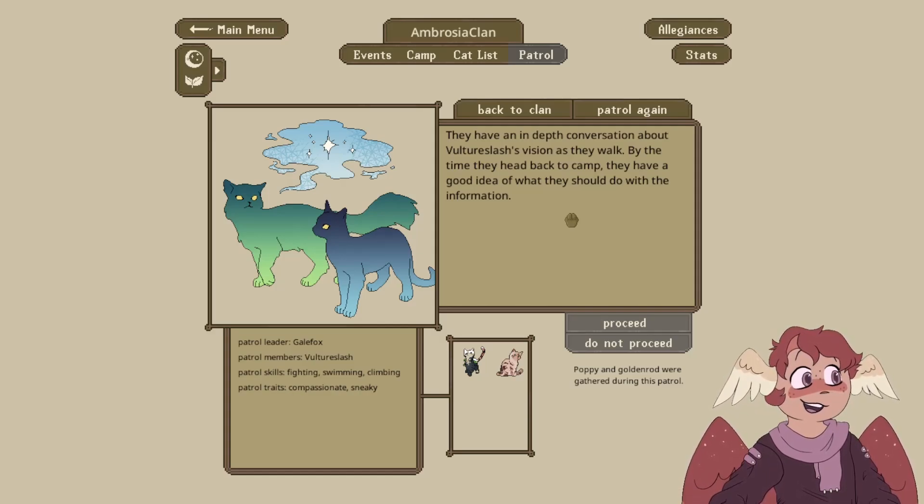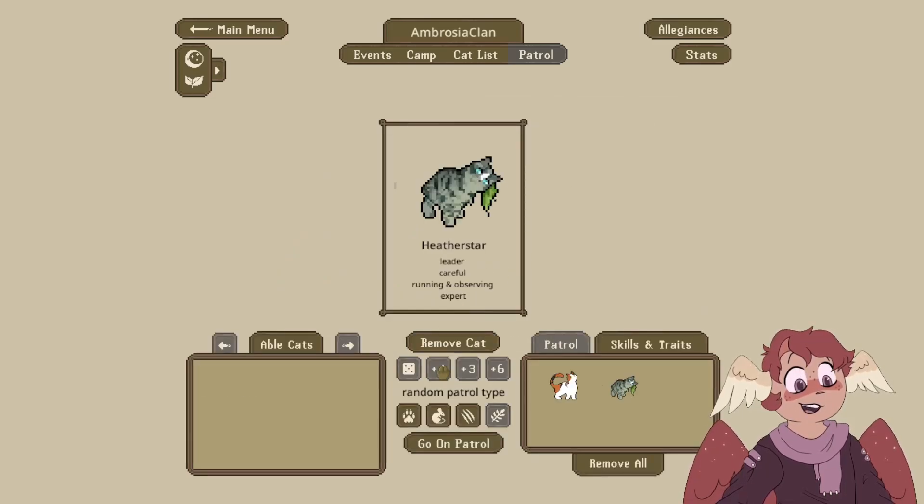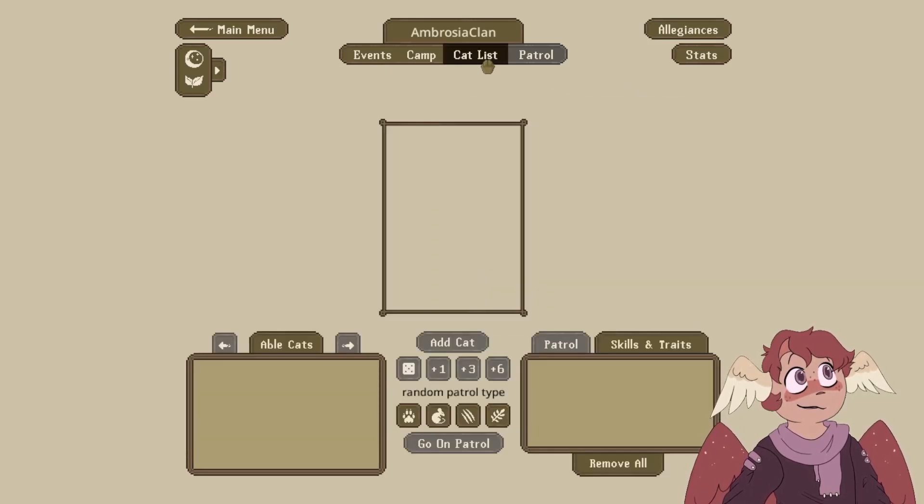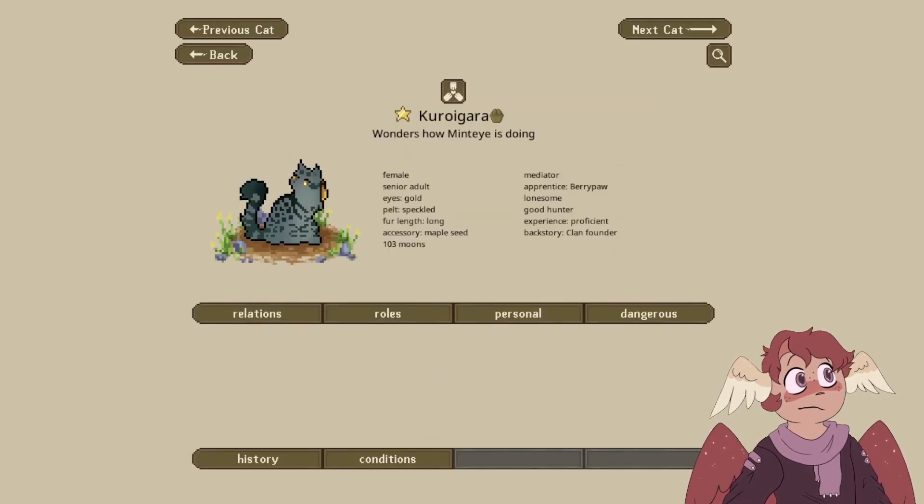I like to think that StarClan, anytime it contacts us, is about how all these cats have been kind of lost from their own clan — whether they ran away on purpose, got separated by accident, or something bad happened that made them have to leave. StarClan brought all these cats together for a purpose. Anytime StarClan contacts us, I like to think they're talking to us about this reasoning and reminding us there's a reason to this madness. Mintai and Heatherstar — Mintai spots a rabbit up ahead acting strange; the patrol can see its tremors from a few fox lengths away. We're not going to proceed because that rabbit probably has some sort of issue going on.